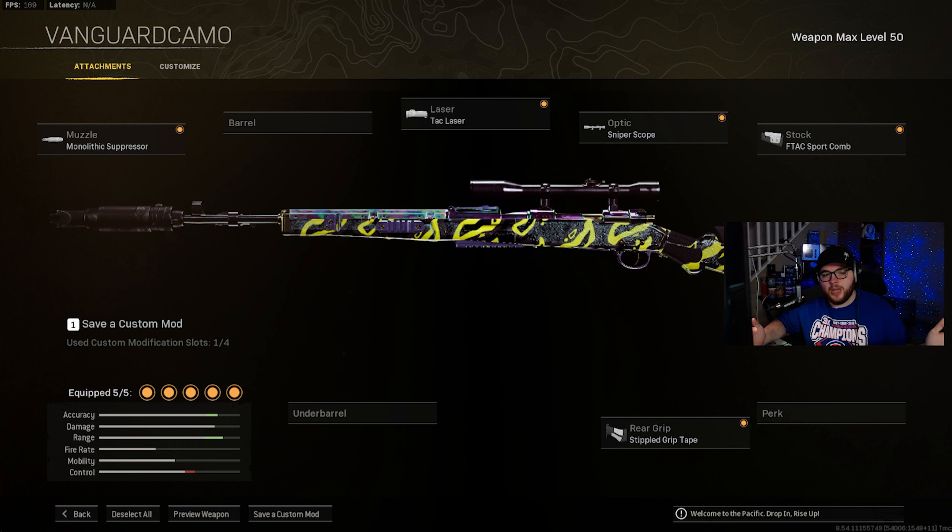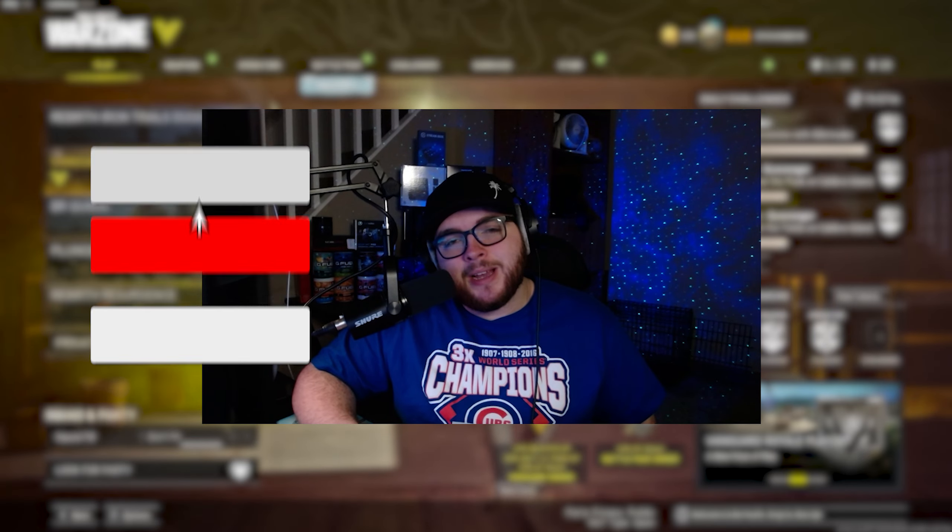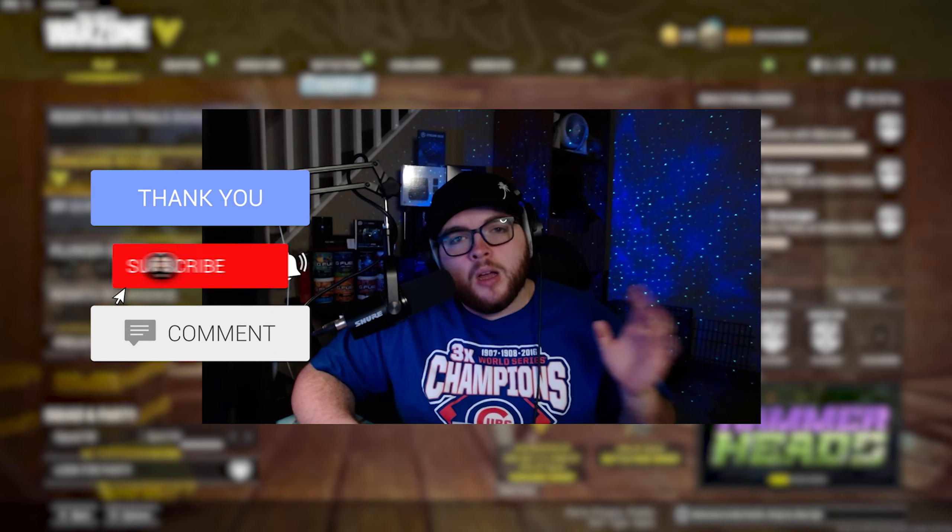The gun is absolutely dominating Rebirth as well. So if you want to try the class setup, here it is for you guys. The attachments on this gun are going to be the monolithic integral suppressor. The laser is going to be the 5MW laser. The stock will be the F-TAC collapsible. Magazine: 45 round magazine. Underbarrel will be the Merc foregrip for the hipfire accuracy.